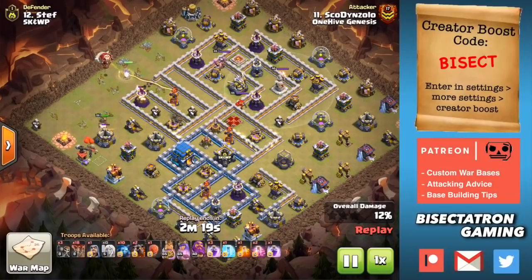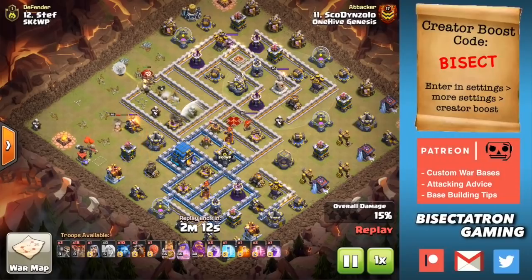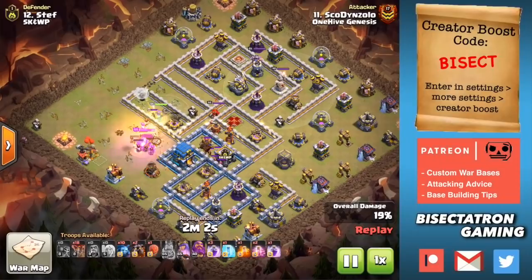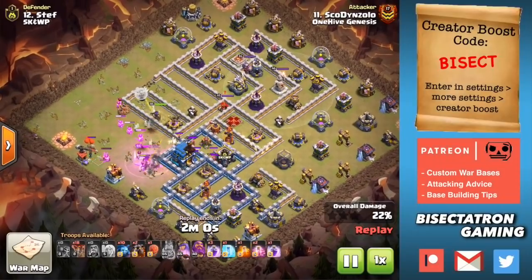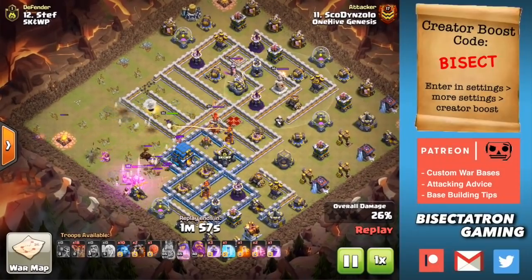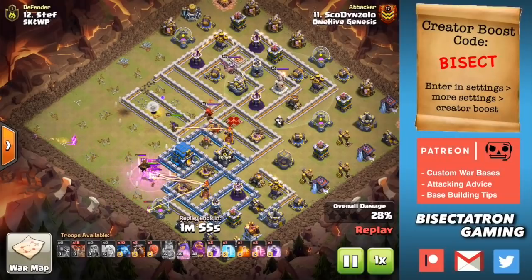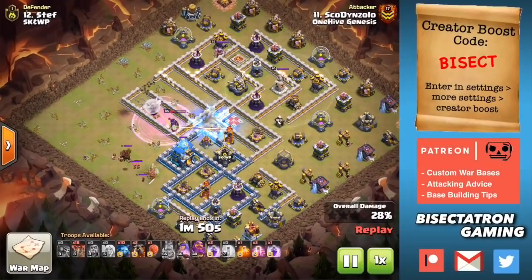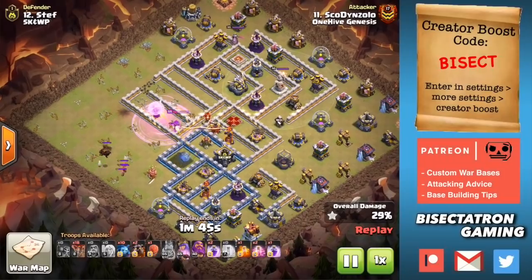Queen Charge Lalo — definitely a go-to for a lot of skilled attackers, and it really allows you to control the attack very well more so than other strategies. The Queen Charge is going to go through multiple layers. You've got to take out a big chunk of the base with it for these attacks typically. You can see here she enters in on the Inferno — she's going to get the Town Hall, she's going to get the Defensive Queen. Doesn't even bring a jump because most of that stuff is reachable — the Town Hall, those sweepers taken out.